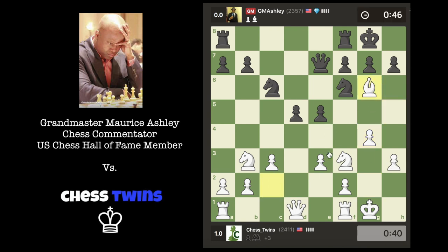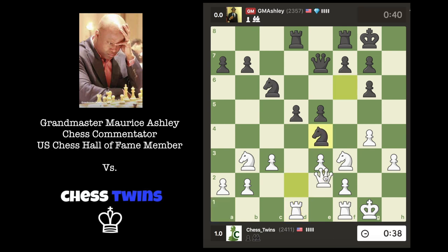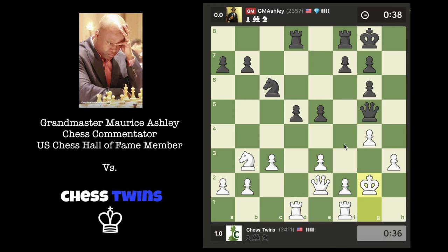Take the bishop and double up on the d-file now. I'll trade, and my king position's a little weak now, but I think I should be doing fine. Let's attack his queen. Now I probably want to use the e-file. Let me push here first though, get some space.